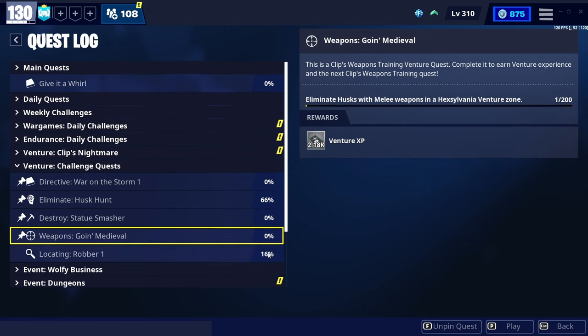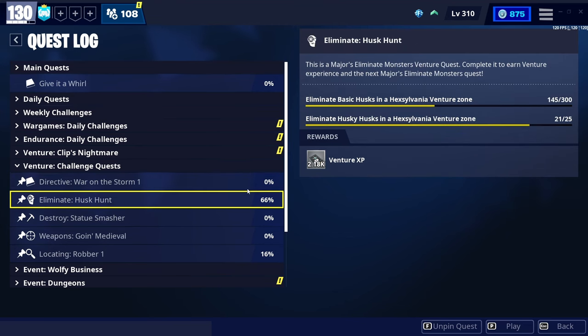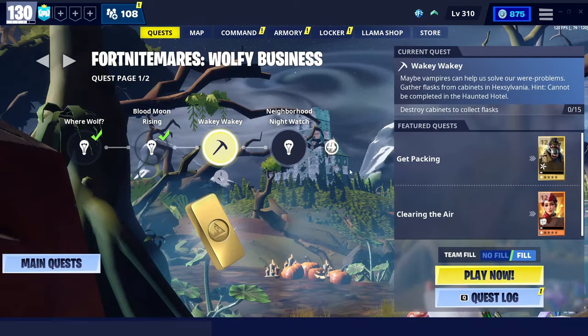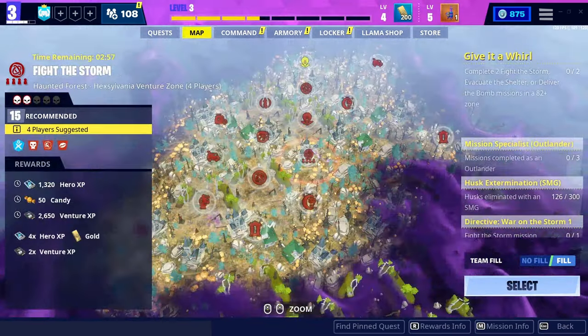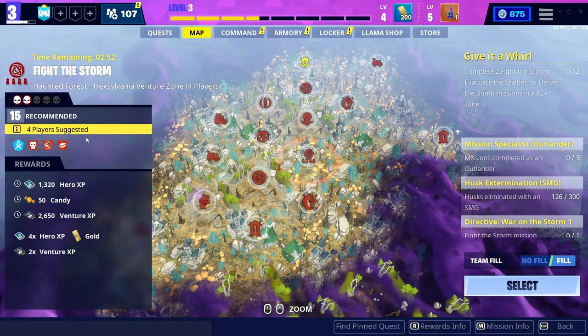I'm going to pin all of these to knock them out after this video. For example, completing a fight the storm mission gives you 2,650 XP. I'm at 145 out of 300 on eliminate basic husks, and 21 out of 25 on eliminate husky husks in the Hexavania venture zone. You can knock out two or three quests in one mission, which is way more efficient than just grinding. Do the four-player recommended missions, do the quests, and just grind — you'll get the weapon recruitment voucher fairly quickly.